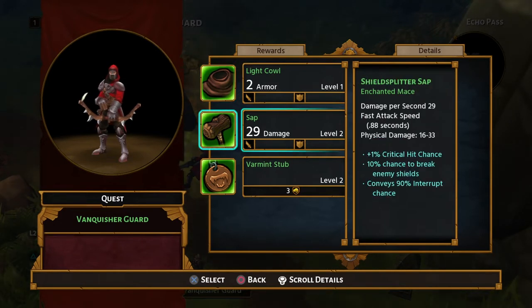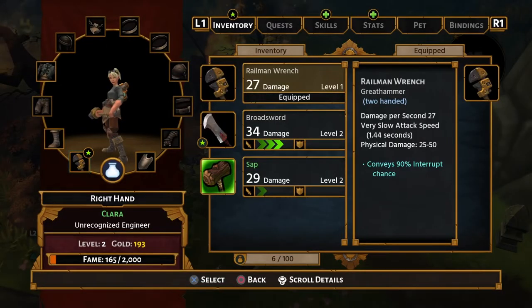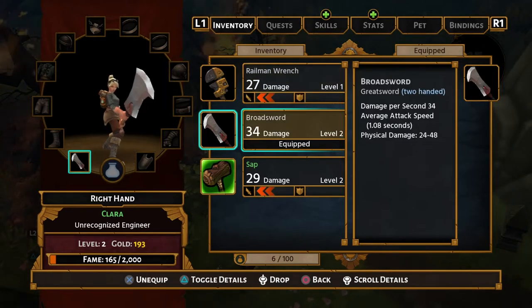So what have we got? We've got an Enchanted Mace — let's go for that, shall we? That will increase my damage output. I wish I'd have noticed I'd got a Broadsword first.